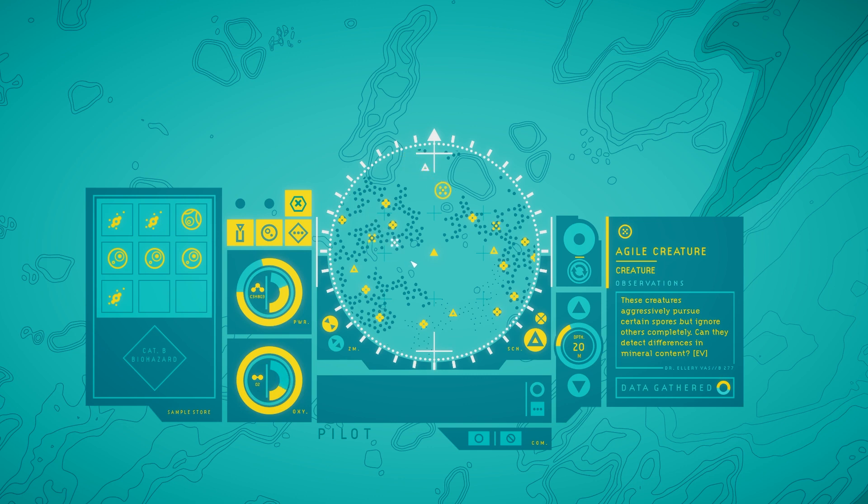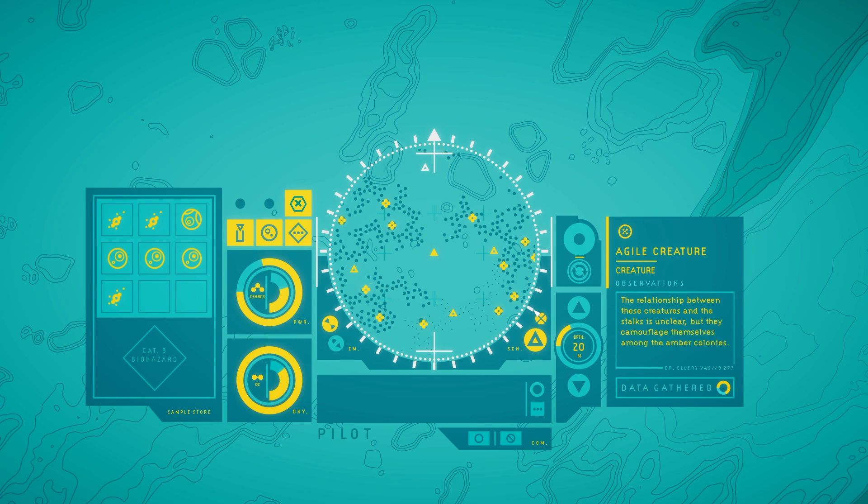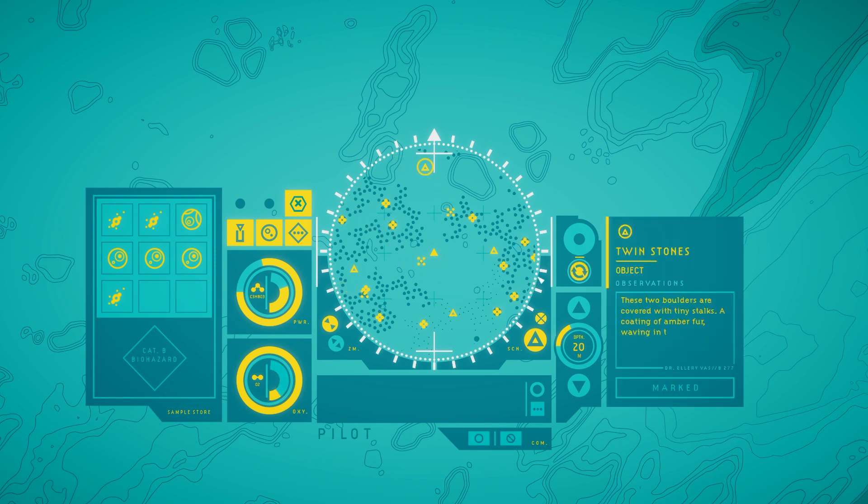These creatures aggressively pursue certain spores but ignore others completely — can they detect differences in mineral content? Got it. Relationship between these creatures and the stalks is unclear, but they camouflage themselves among the amber colonies. These two boulders are covered with tiny stalks — a coating of amber fur waving in the currents.